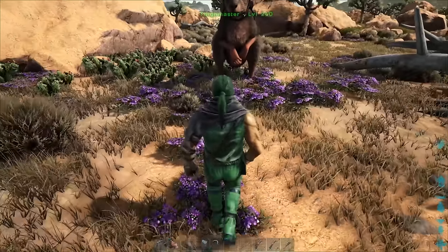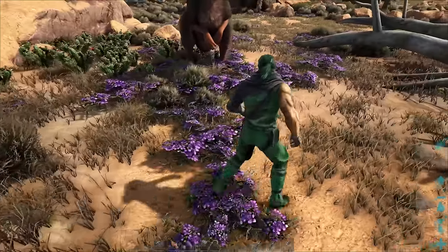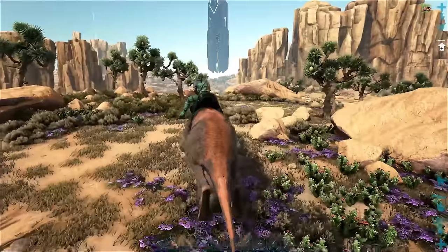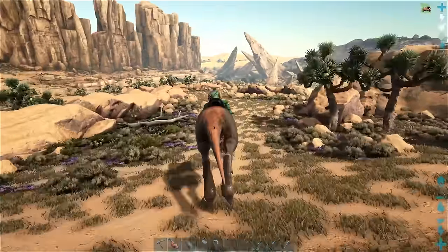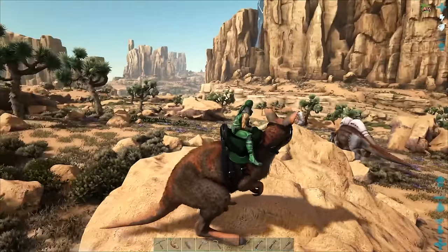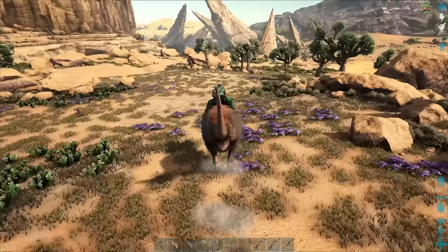Now we're going to talk about silk. These little purple flowers right here — you can harvest these and get silk out of them with either a whip or with a sickle, pretty effectively. You get a lot of silk that way. You can also get silk from the Mantis bugs that are floating around, but they're a little bit trickier to take down because when you smack them, they stun everybody with their little green fart cloud. But the purple flowers make it extremely easy to get a lot of silk.